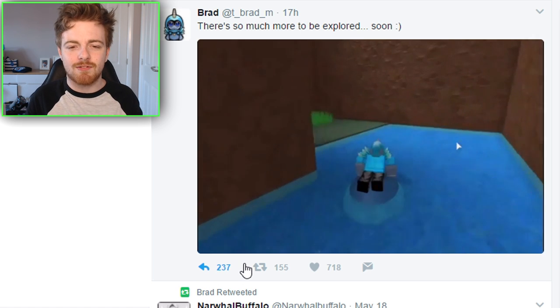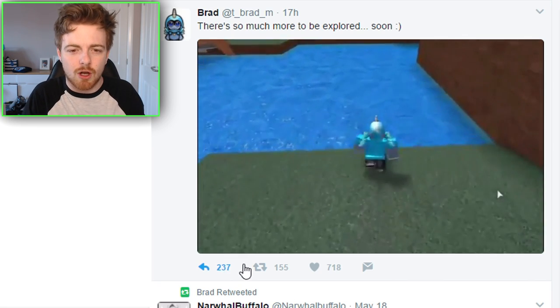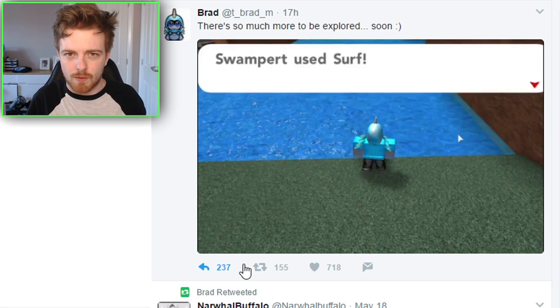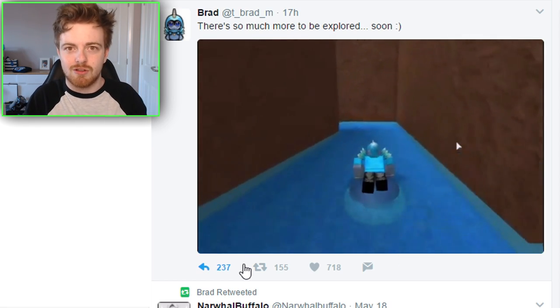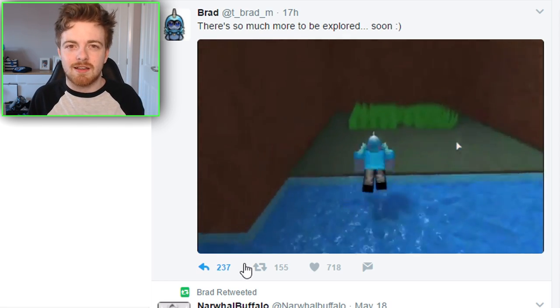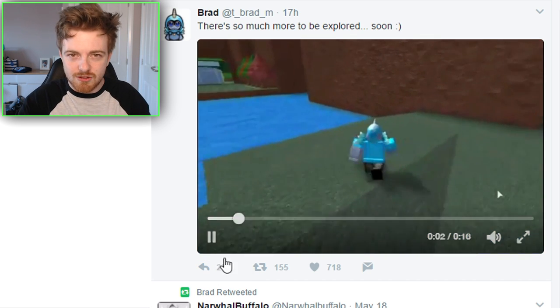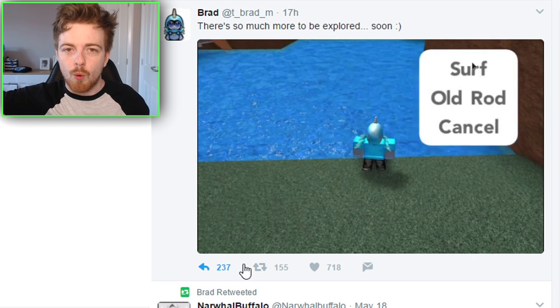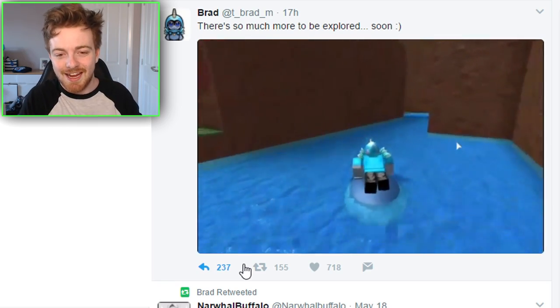I'm very confused as to how surf will work — for example, will I actually be able to glitch on top of the water and walk over it, or will I fall through the map like you do right now, or will you only be able to get on water using surf? It would be pretty awesome if, once the new update is out, I could glitch out of the map and walk along the water to the next area.